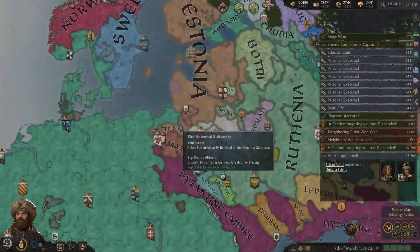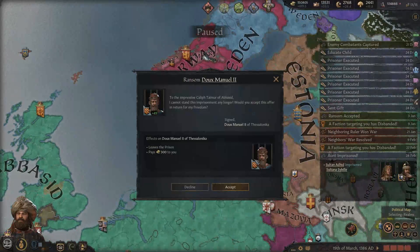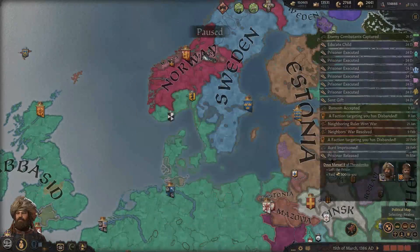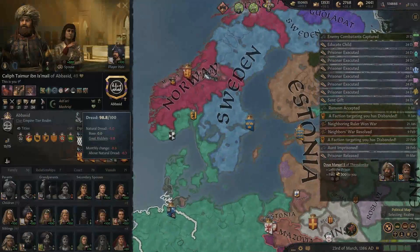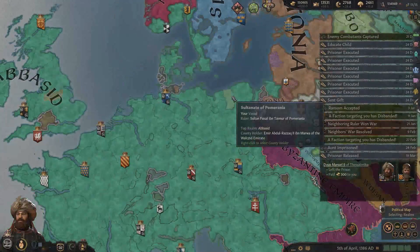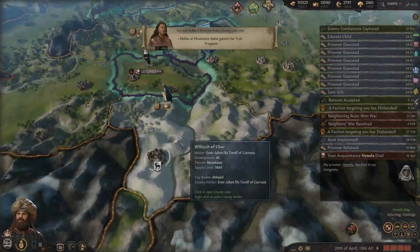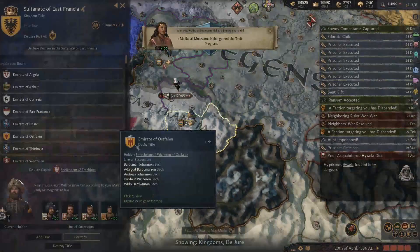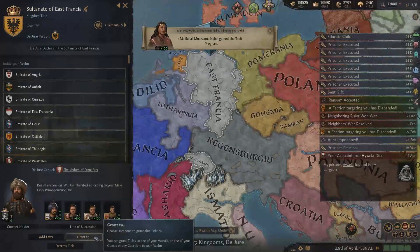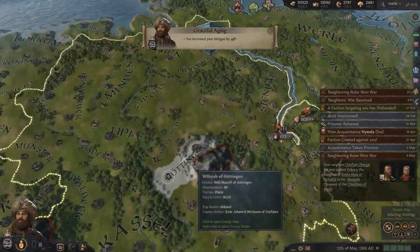You won't convert, will you? We'll release you - we have max dread, 98. Pretty good. Now you - why aren't you someone's vassal? It's almost East Francia. I hold this kingdom - I can give this away to someone.